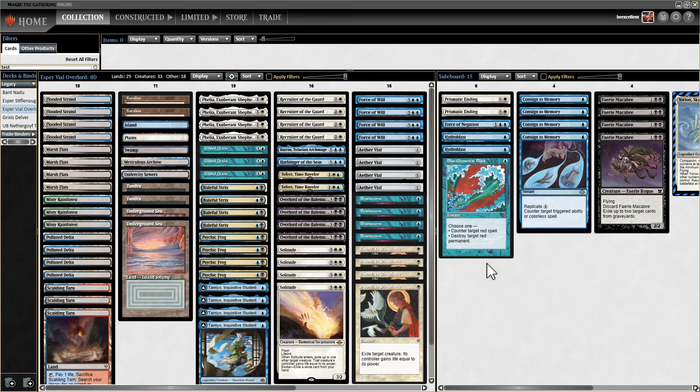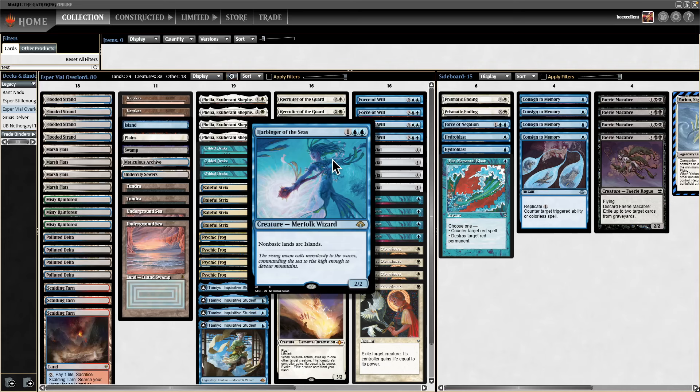One difference between this Esper Vial version and ones you may have seen before: pretty much everybody plays Wasteland, usually four. We're not playing any. Our bet is that in matchups where Wasteland is good, it's better to just get a Harbinger out. This is really strong against Lands, Depths, any graveyard or land-based strategy like 12 Post, and it's very strong against Eldrazi.